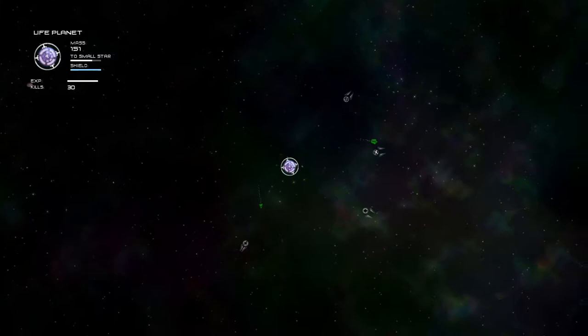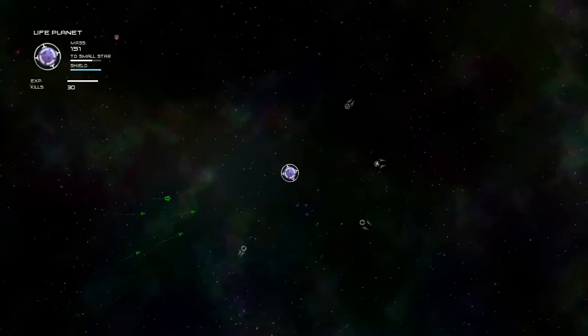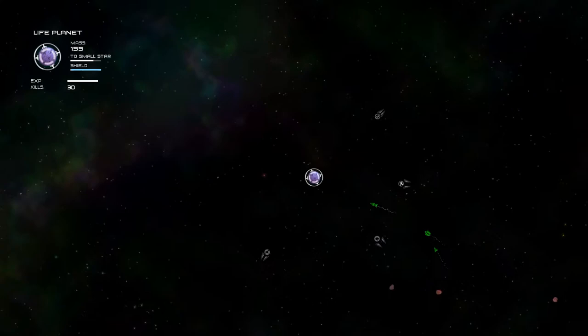Space is massive and scary, but in this game it's very pleasant to be in because you're not the tiny guys on one of those ships. You're at least a planetoid of some kind — an asteroid, a small planet, a life planet, a star of a different size, or maybe even something greater. When you're in a different weight class like that, it's suddenly a very different experience being out in space. What we're going to do is get a little bit more mass so that I can show you another stage of being in this game.